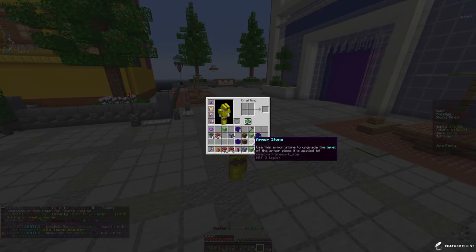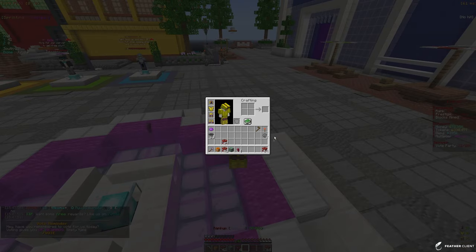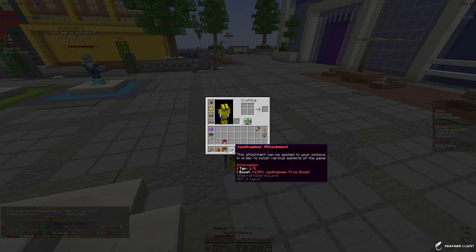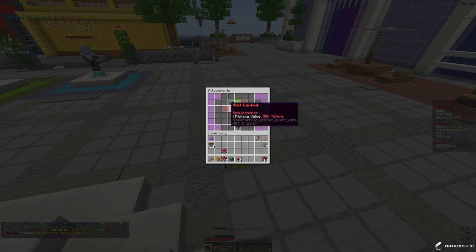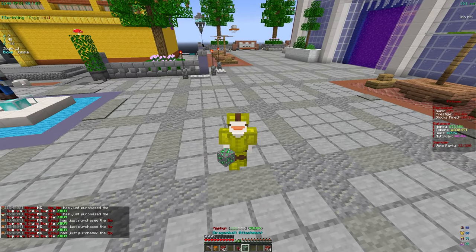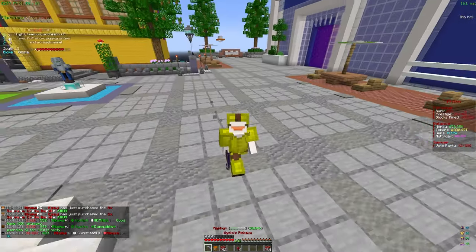Now I'm just gonna open up everything and come back and show you what I got. We are done opening up all of the crates, and I guess the main thing we really got is this jackhammer attachment. Let me go ahead and actually apply that — I might have to take our current one out first. Let me find it in the attachment section and equip the jackhammer attachment. Now we have a better percentage of our jackhammer actually applying and working, which is pretty good.